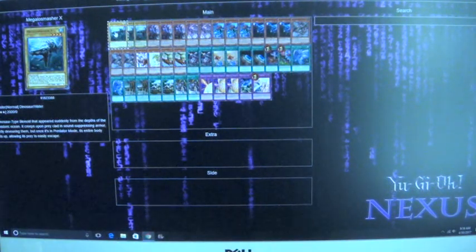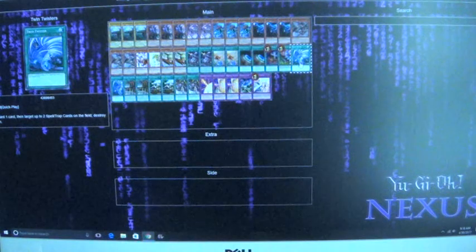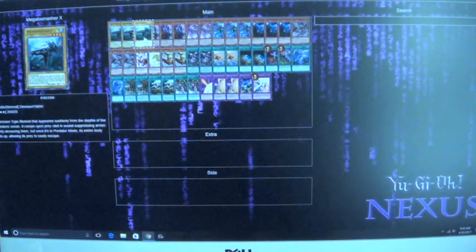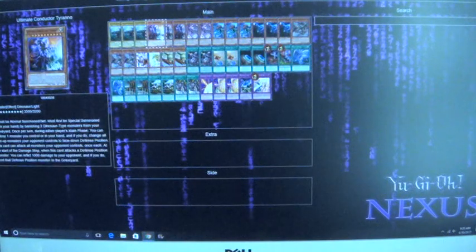Three of the Megasaurus X — you want to pitch it off of like Twin Twister or like the Overaptor, so you just kind of send that to your grave. And then three of the Ultimate Conductor Tyranno. You banish two Dinosaurs to summon him, and it's really quite good from there. If he attacks into a Defense Position monster, he deals a thousand damage and then sends that monster to your grave.